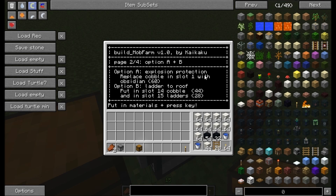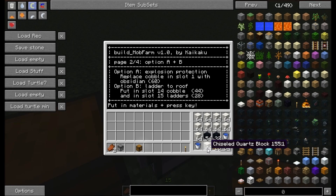Option A is explosion protection. We can replace this first block with 60 obsidian. This will then give you at the lower part of the drop shaft a more explosion resistant material, so if you have some troubles with creepers for example. Then option B, that's something useful which I did here. Here I took chiseled quartz block. And in slot 15, 28 ladders.